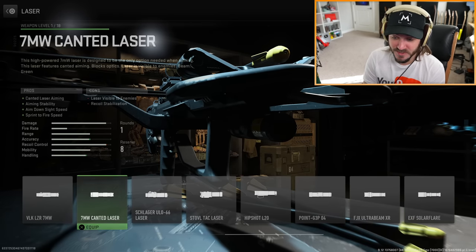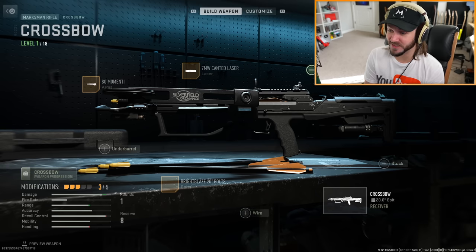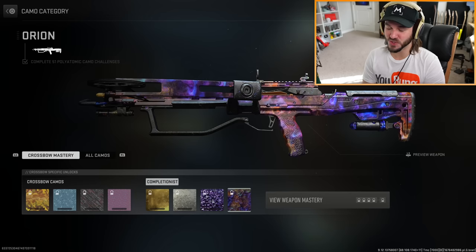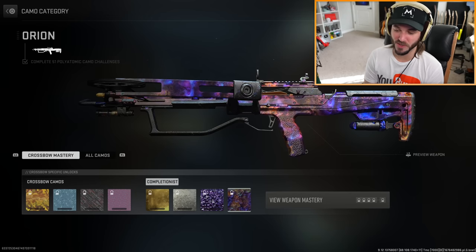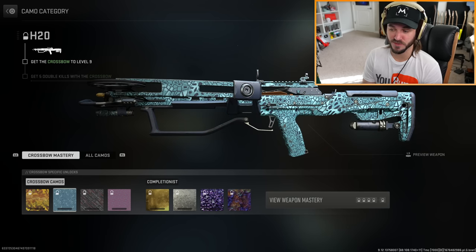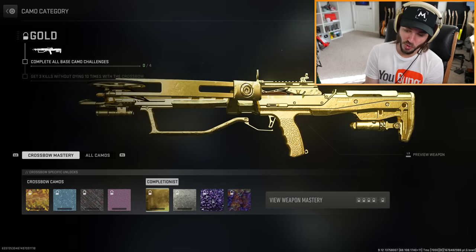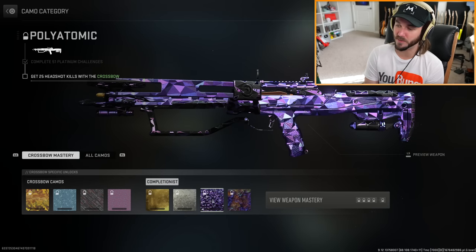You can get a canted sight for this - that's gonna look crazy. You can get a foregrip on it too. I'm just so glad there's new content in the game, I'm ready to grind again. Here are also the four base camos for the crossbow - you'll have to do challenges to unlock these, and ultimately earn Gold, then Platinum, Polyatomic, and Orion camo too.